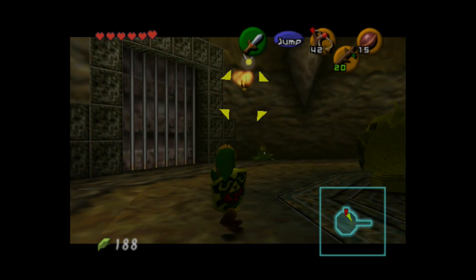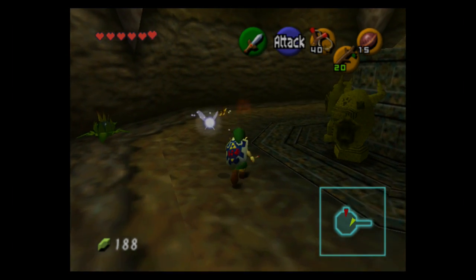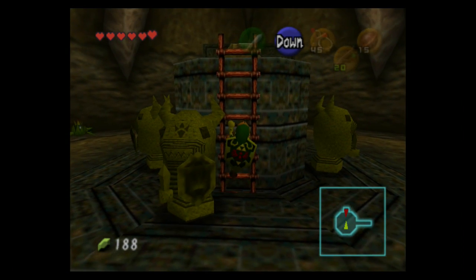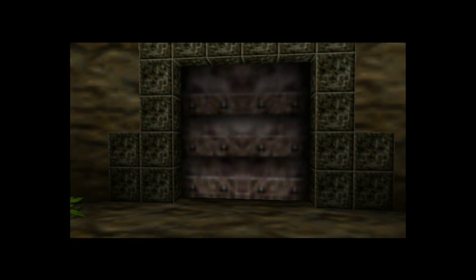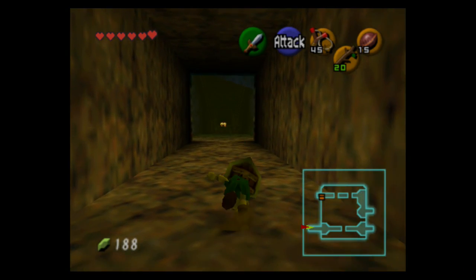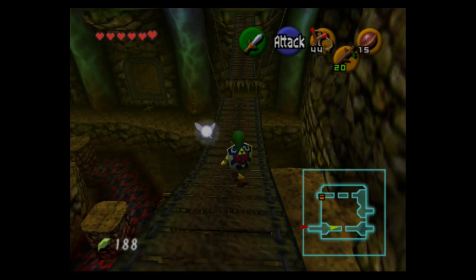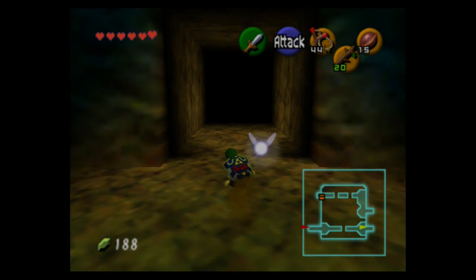And here are Fire Keese — they're annoying because they'll set you on fire if they touch you. If you are set on fire you can roll or do a sword slash to put it out quickly. I'm not sure if fire actually does lingering damage in this game, because I've been on fire for a while without a change in heart count. The way hearts work here is they count eighths — if you take an eighth of a heart of damage it won't show, but if you take another eighth it'll show as a fourth of a heart of damage.